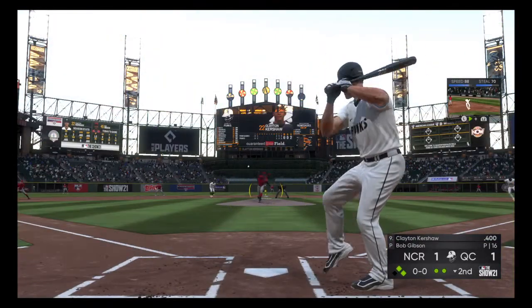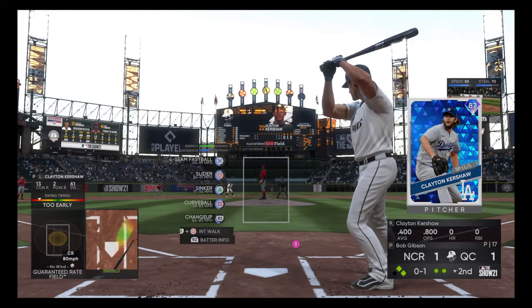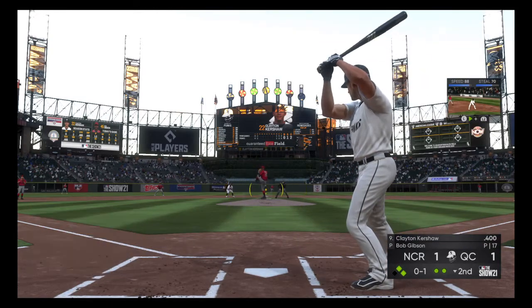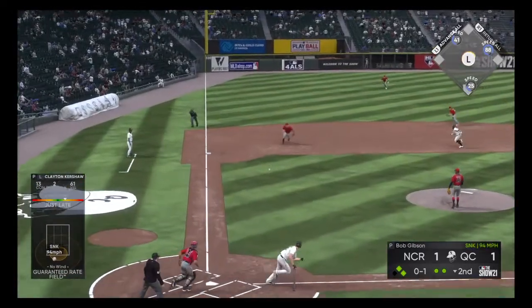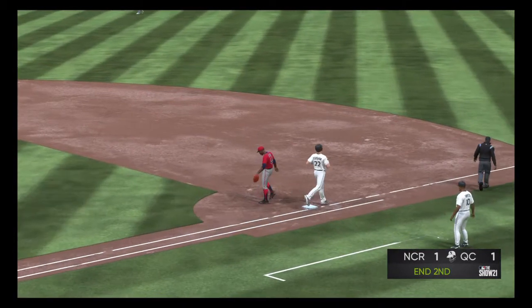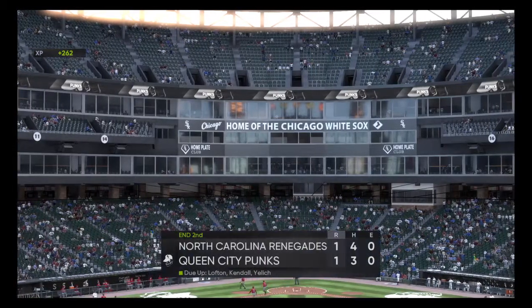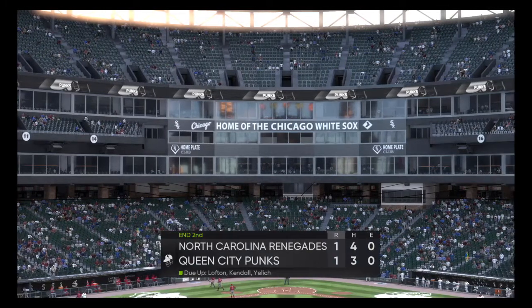Clayton Kershaw here, hitting .400, no home runs, no RBIs. 0-1 on the way — ground ball to third baseman Boggs, he picks it up and fires to first in time. But the Punks do tie it up here in the bottom of the second. We're going to the top of the third — it is a 1-1 game. You're watching Queen City Punks Baseball.